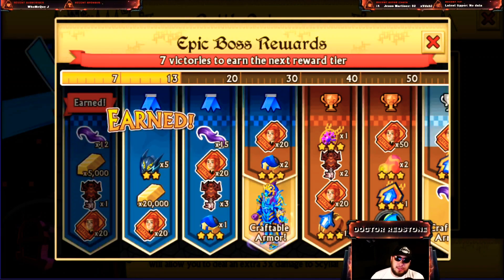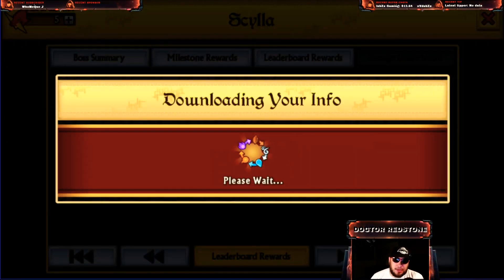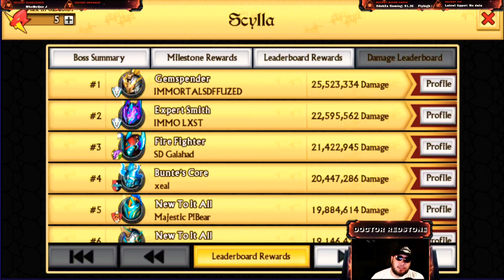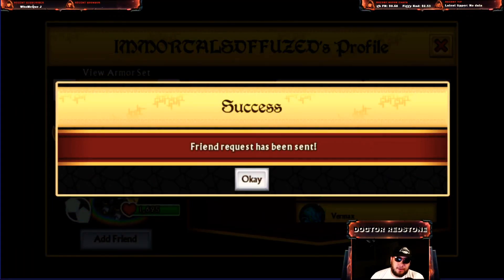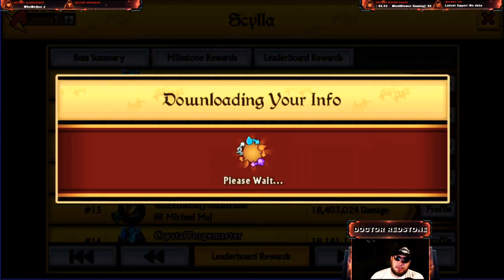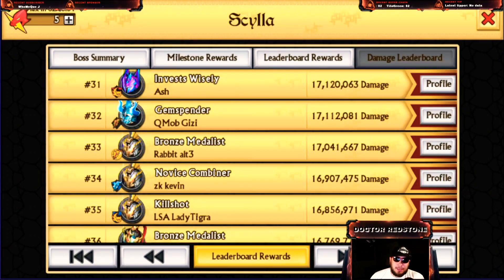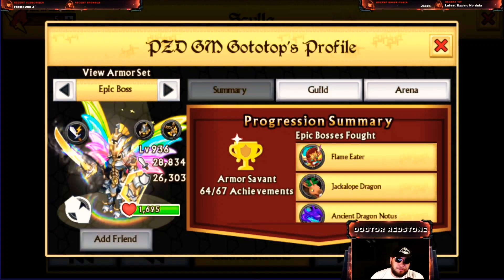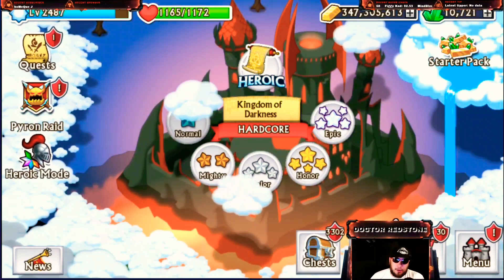If you're having any trouble, go to the leaderboards — this works in Raid Boss, Arena, Epic Boss, and event runs. Look at some of the top players, go to their profile, and add them as a friend. Send a lot of requests because top players get flooded with friend requests, so go from rank 20 all the way down to about 100. Especially if you don't have ultimate armor friends, you really need to take advantage of them to get through heroic mode.